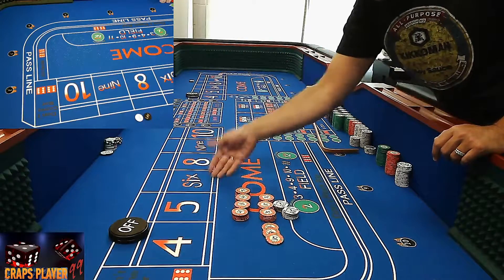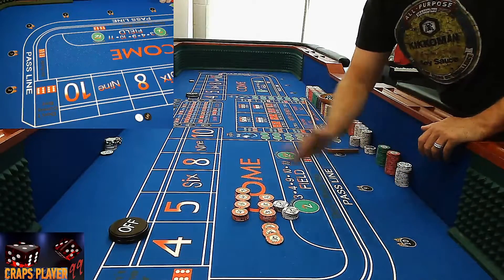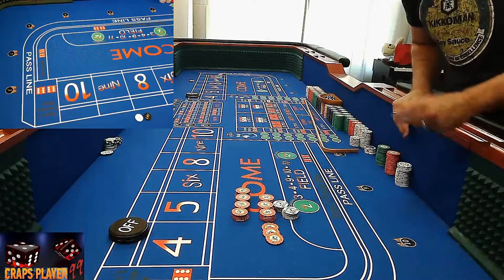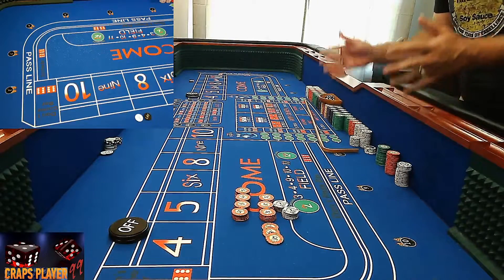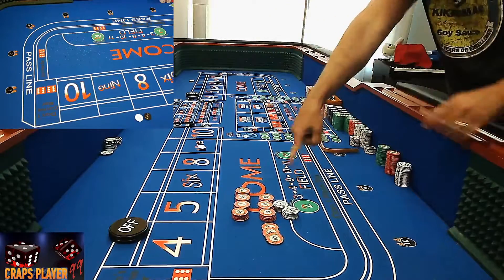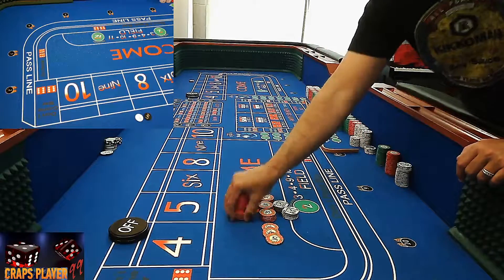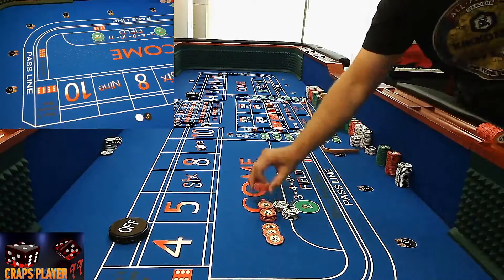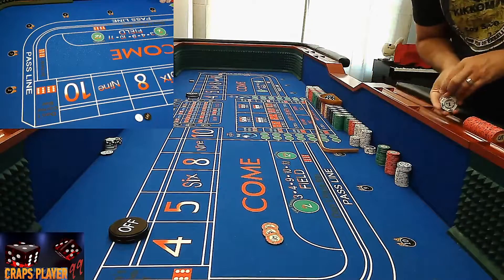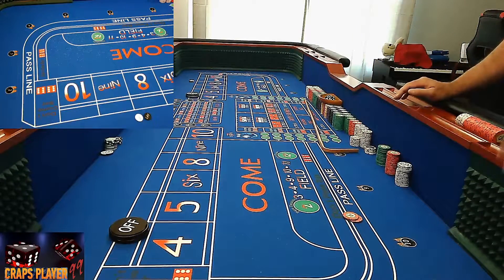If you're on the pass line, don't use odds — use the money you have out here until the system is done. If you want to put odds down, go for it. Here is $200 going into the bankroll. I'm going to act like I'm the only one at the table, so I'll be shooting. Money goes down — let's get some dice!